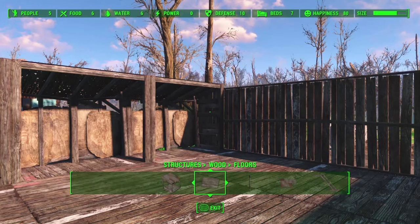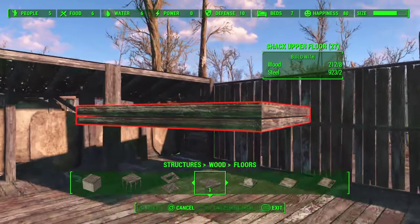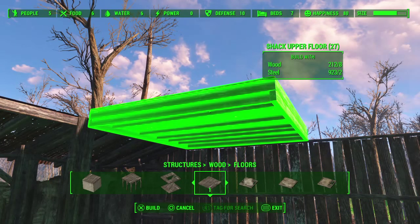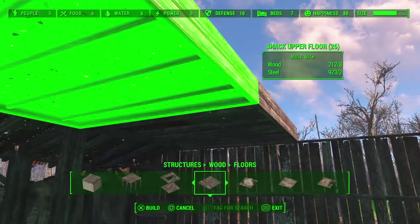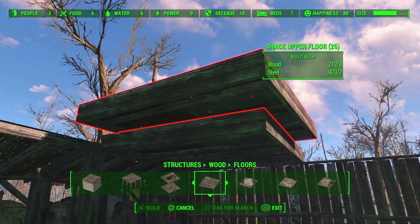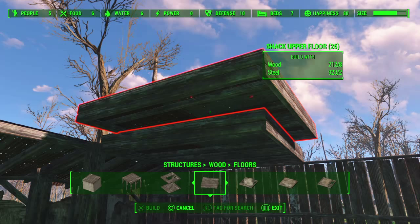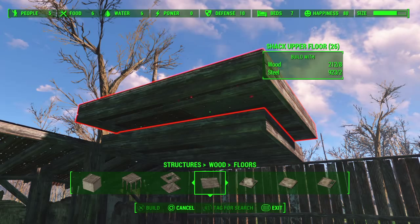I'm going to go over to floors. Floors is where you get the shack upper floor. If you want to build a multi-level building, this is what you want to use, at least under the wood category. You can see it's basically a double thickness. The roof of the first floor is not the same as the floor of the second floor — if that makes any sense — which is why this piece has kind of double thickness to it.